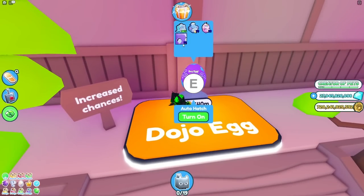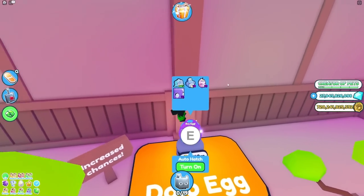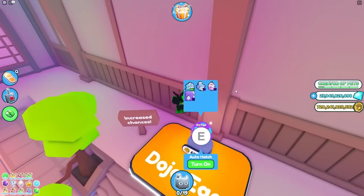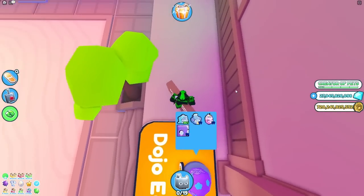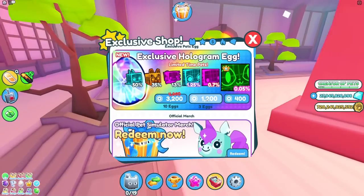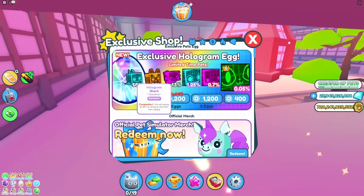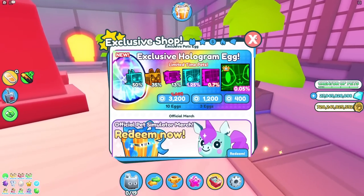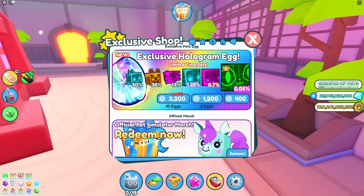The dojo egg has increased chances — it probably just shows 96% on all of them, but there are probably increased chances on the legendary, mythic, and huge. So the huge Kawaii cat and bread corgi might come more often; I'm pretty sure the bread corgi is in this egg in hardcore mode. There was also a golden exclusive egg as a leak, but only the normal one came out, so maybe they're doing something with that later.